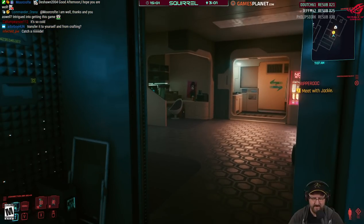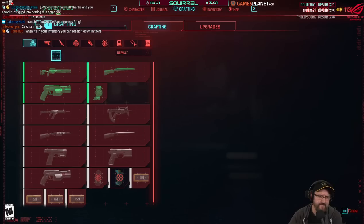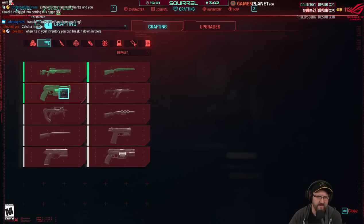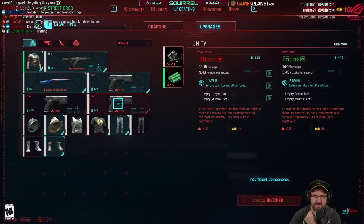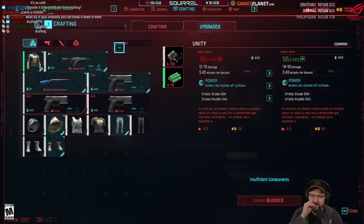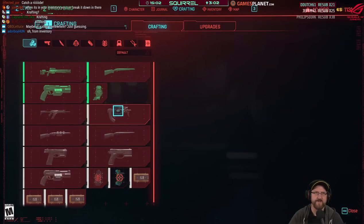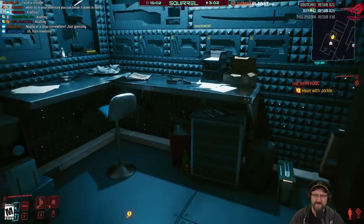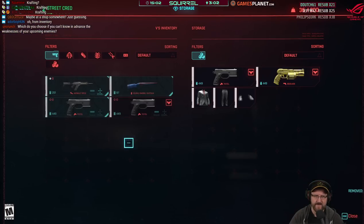How do we bring up the crafting thing? Press K for crafting — what a guess. I still don't see a deconstruct menu anywhere — there's only an upgrades option. I don't see any option to deconstruct. I'm thinking maybe we can't yet, maybe we have to wait until the game shows us how to do it. Maybe it's at a shop or we have to be at a workbench.